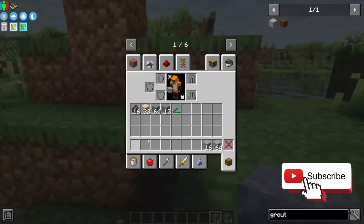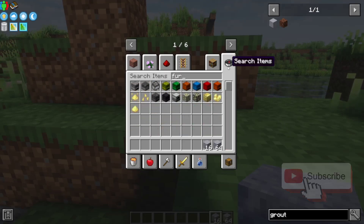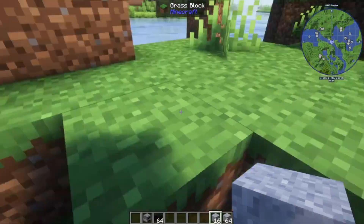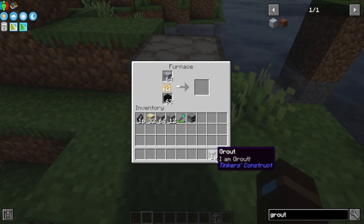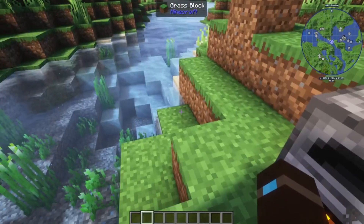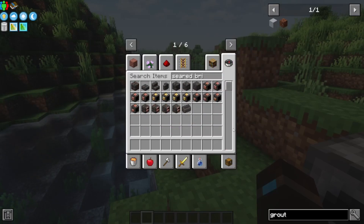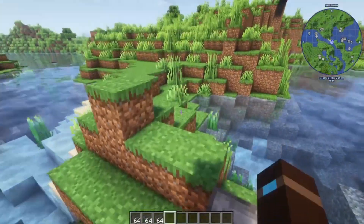And then from this grout, we can use a furnace and coal to smelt down our grout. Each of these will give one seared brick, which is not a lot. Once you have a good amount of them — just say three stacks for now.